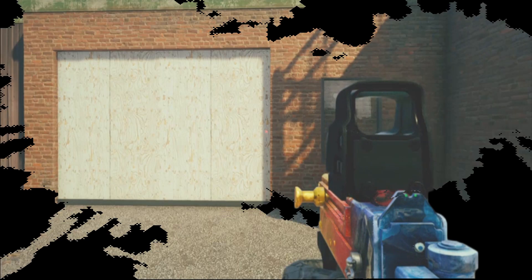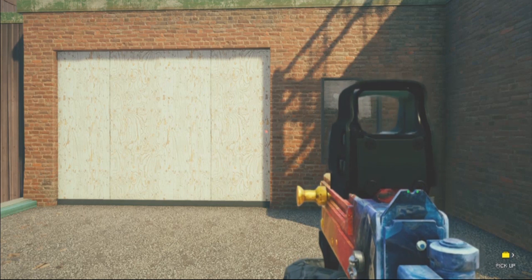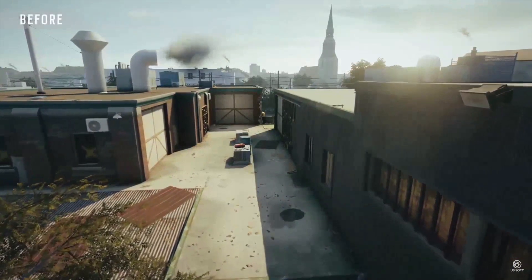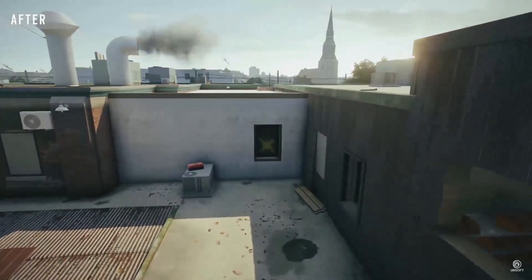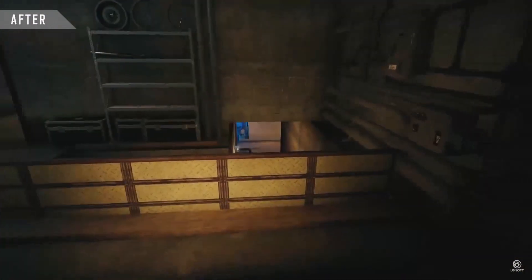If I were to ask you to name a famous wall in the game, undoubtedly the first thing that would pop into your head would be the CCTV wall of Clubhouse. Since Clubhouse has a map buff, strategies to open or keep the wall closed have come and gone. In this video, we are gonna talk about some of those strategies.